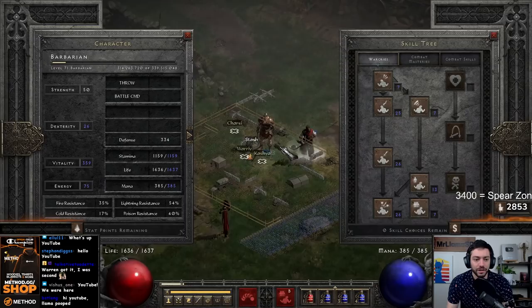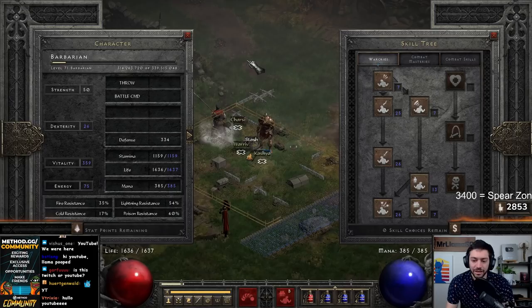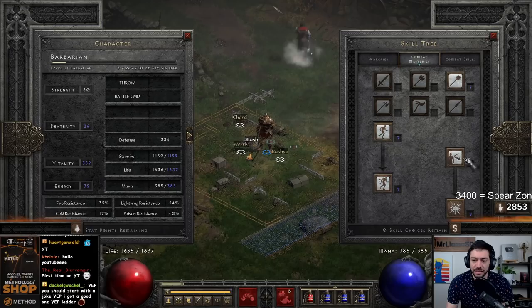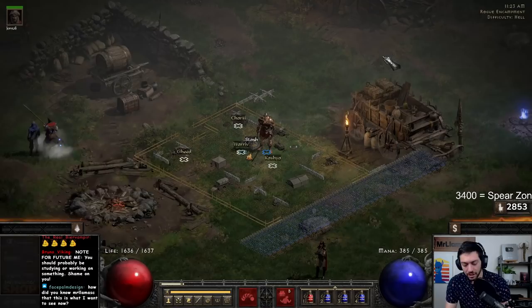We have a level 71 barbarian. You can see my stat allocation here — pretty much all jammed into vitality except a little bit into strength. For skills, I've jammed war cry, battle cry, and taunt with a little bit into battle orders. Just a couple points into natural resistance, a few plus skills, one point into mace mastery, one point in concentration, and one in leap attack — just for a little bit of help in the future.